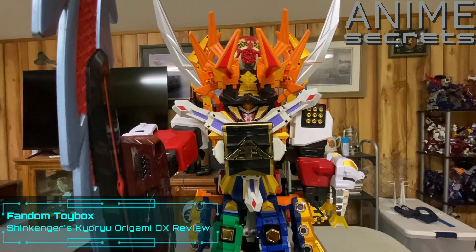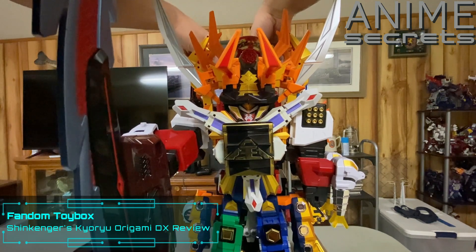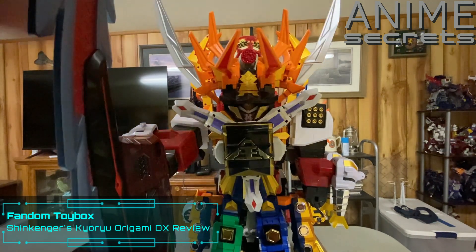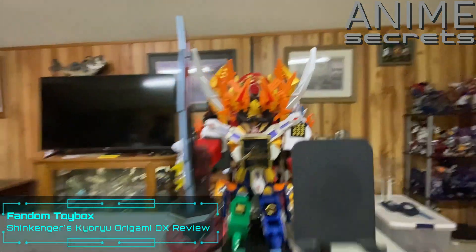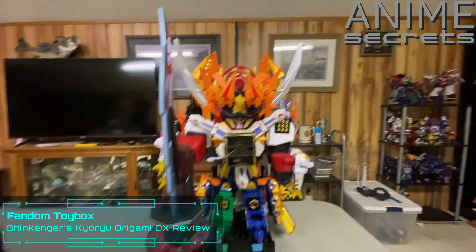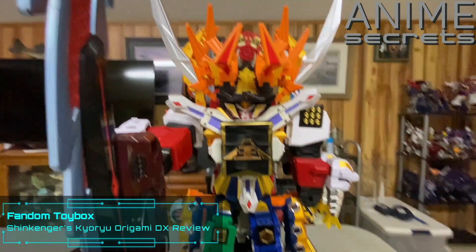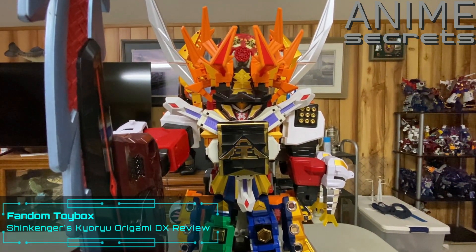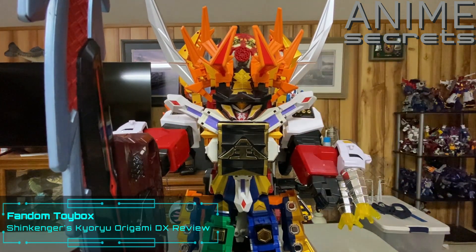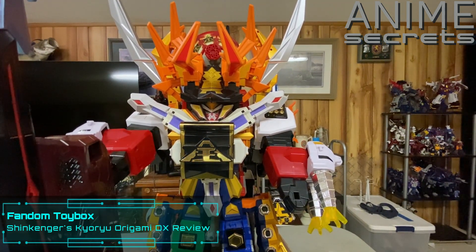Kyoryu Samurai Ha-O — I don't know its official name, it wasn't given one. This piece doesn't really go anywhere so I just kind of put it back here behind Mogu or Ushi Origami's head and it just kind of vanishes. So this is the fully complete all-12 combination that's only ever used once in the series. I don't know why it's only used once, but it is. And the sword actually does scale with Samurai Ha-O a lot better than with Shinkeno.